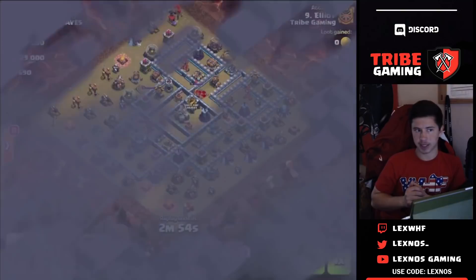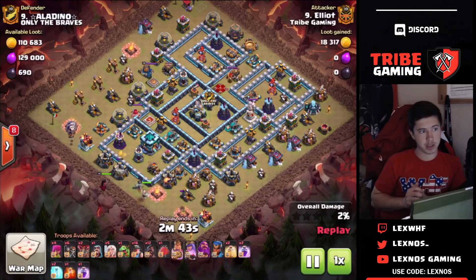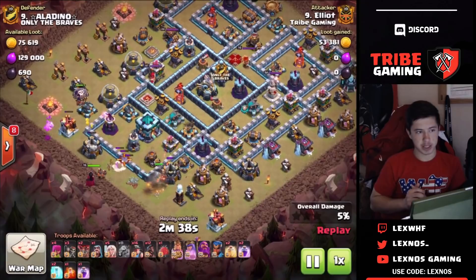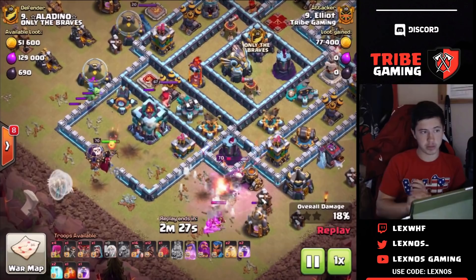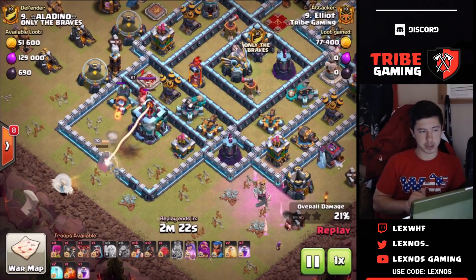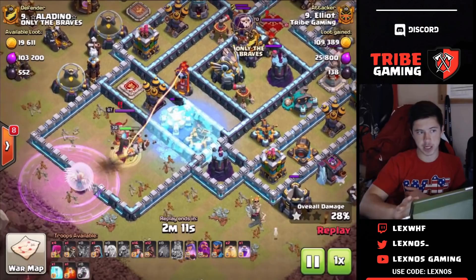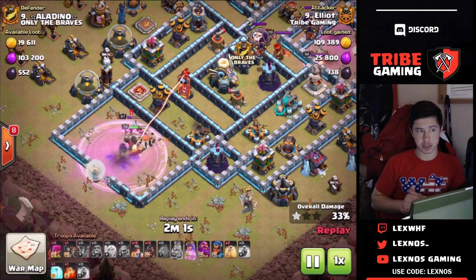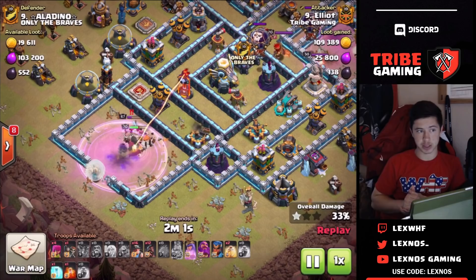Number nine — this one's going to be by Elliot again. Elliot just getting a triple every single day, this guy is unstoppable. Coming in with the queen charge hybrid — it works on almost every base honestly. He drops the queen at seven-thirty, king to make the funnel on the bottom side, wall breaking straight into the town hall. Wall breaker fails actually, then he sends more — luckily the last set pops the wall open. Queen gets the town hall down super early so you already know he's not going to one-star. He drops a rage to keep the queen alive — there's a lot of DPS coming up. He drops a freeze on the scattershot and the expo. Queen has to fight the enemy king, but luckily gets the scattershot down before switching targets. If she'd fought the king first it would have cost him another spell.